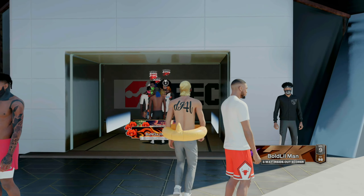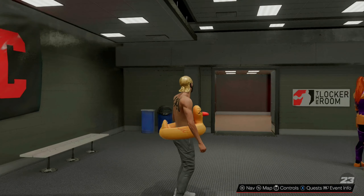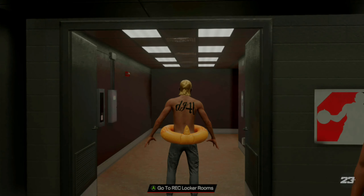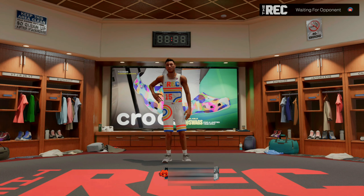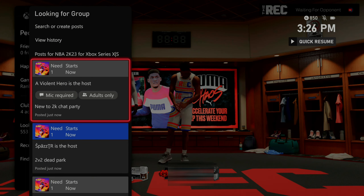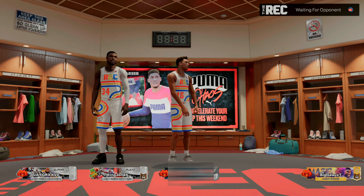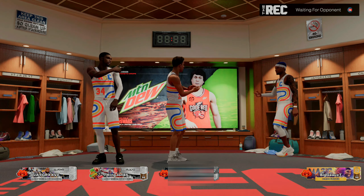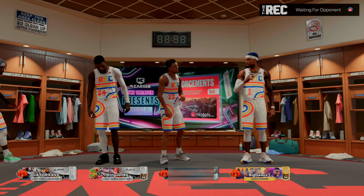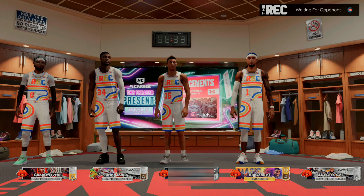After you guys have gone to the rec center area, all you want to do is walk in. Once you get into the rec center, you do want to make sure that you have a friend or somebody that you can join that is in the city. You can have a friend online, add randoms from the city, or go to the looking for a group tab to find somebody already in the city. Keep in mind that if you care about your rec center record, you might not want to do this glitch — every time you do it, you will take an L. However, you do get around 500 VC each time. Once you load in, just wait for the game to load up.